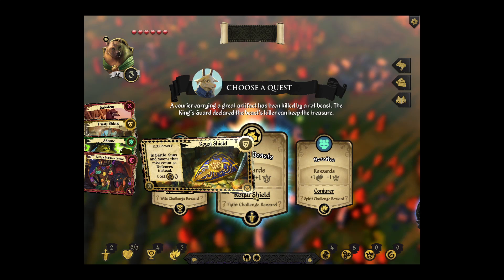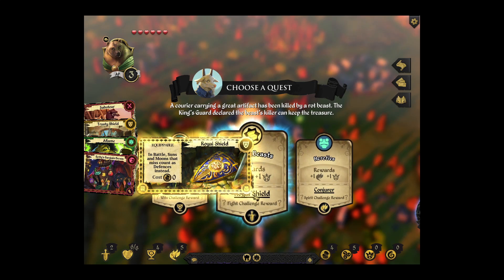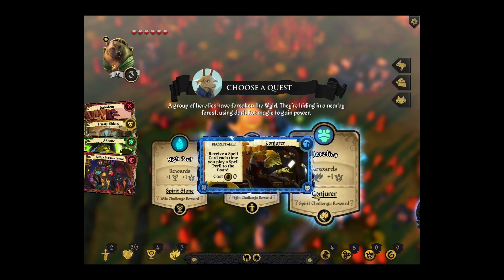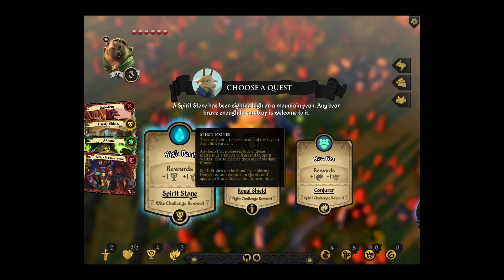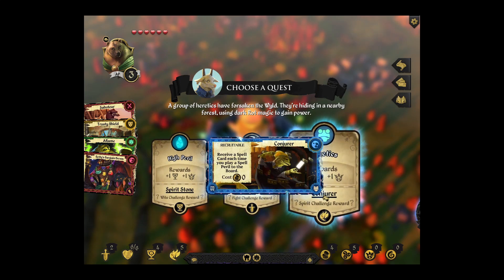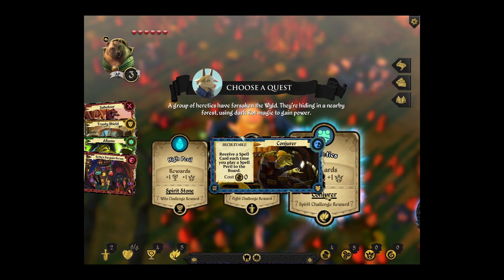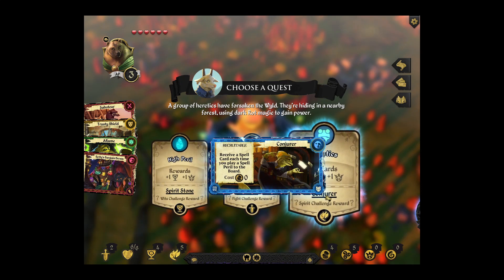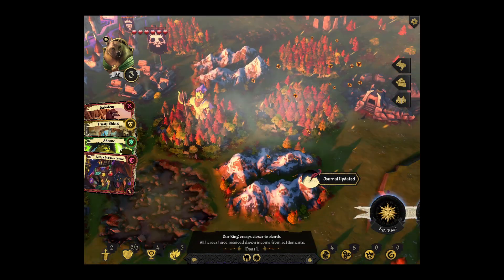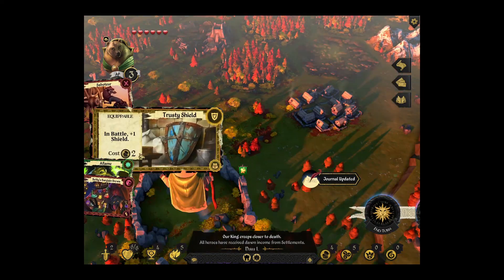Now, what do we start with? The Royal Shield could be good if you were a fight character, or the Spirit Stone. The Conjurer is actually really, really good, and there is a magic card that costs six, so I might go for this to see if I can get that. Starting with the Trusty Shield is actually really, really good.